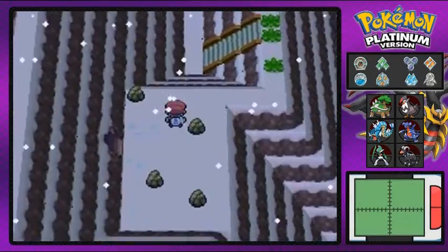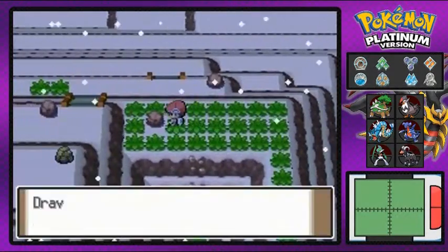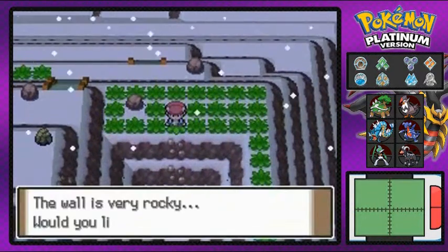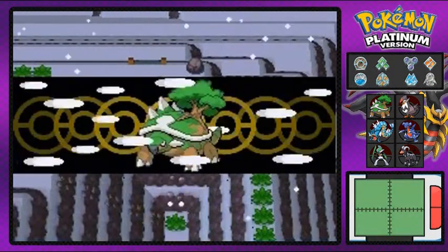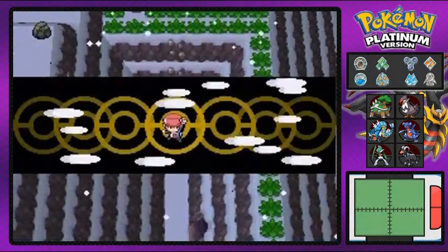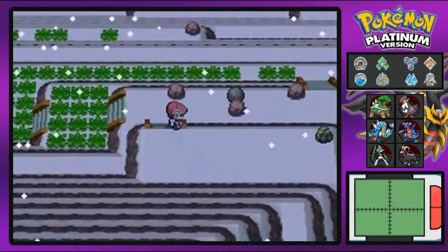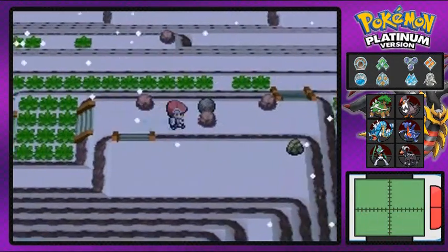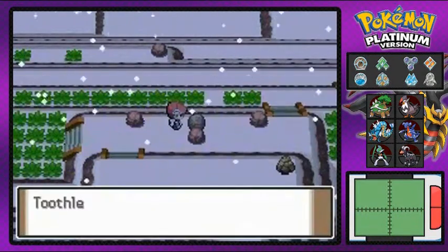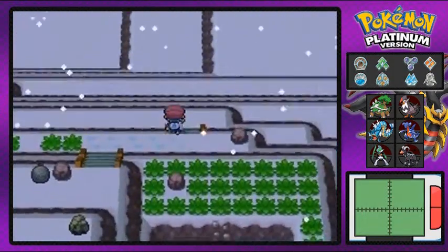Max Repel is going on right here. Another moonstone — that's always good. Going downstairs. There are a lot of Rock Climb areas right here, and I do see an entrance over there, but I don't think that's the right one to go to so I'll skip it. You know me — always trying to find whatever item I can with the radar. And using Strength.